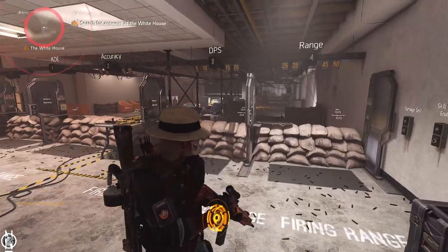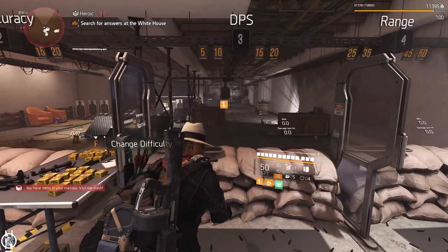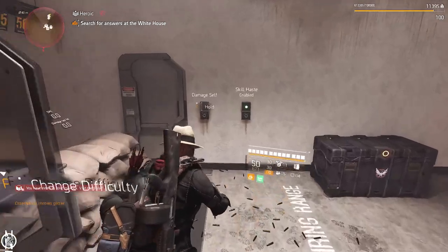So it works like this. In the shooting range we're always in combat. If you stand out here you can see the buff has already applied on the bottom — that's the Into the Light buff now. If I go into cover I will gain armor back.